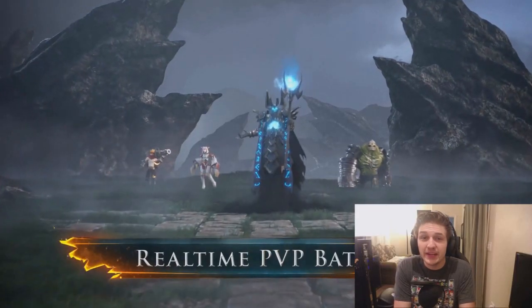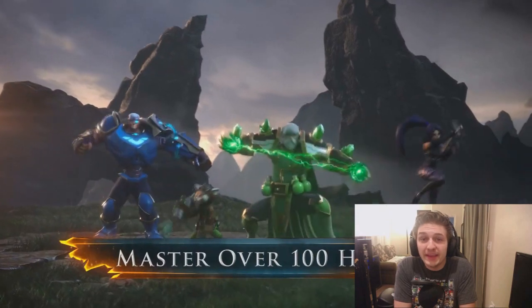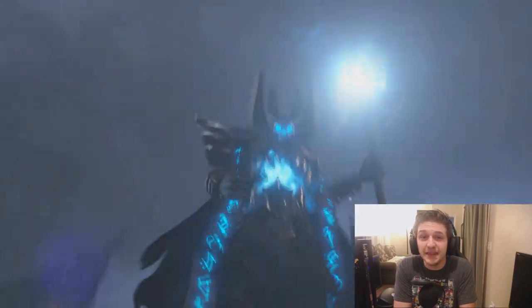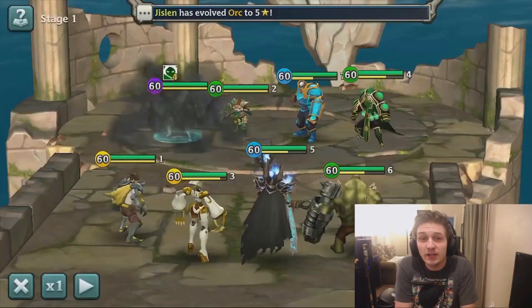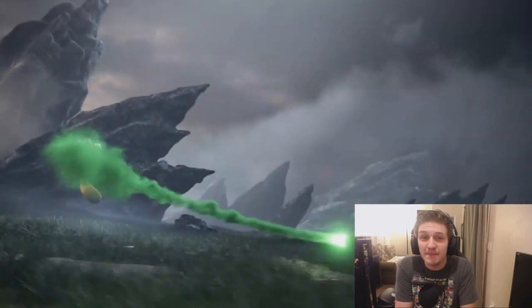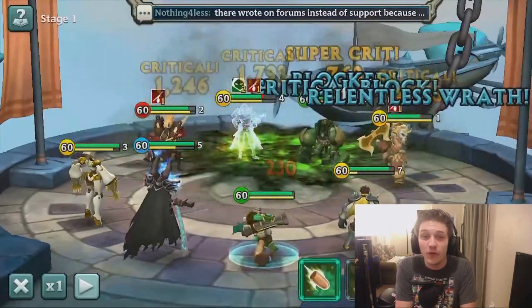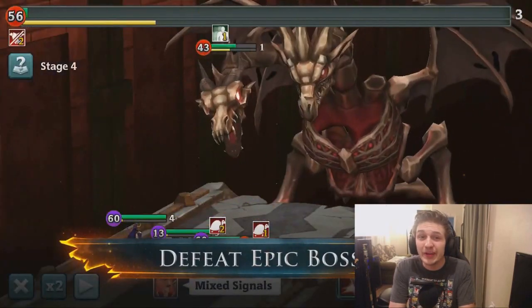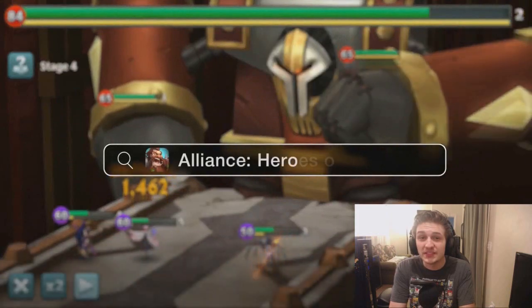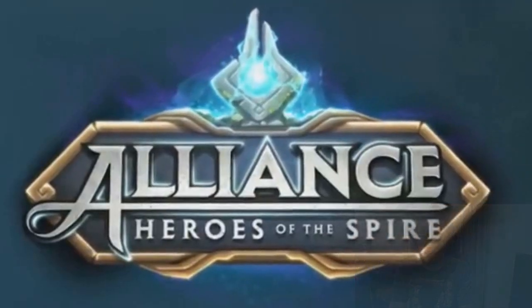375k. Before we continue, I was lucky enough to get a previous sponsor that we've had before for this video. Big thanks to Alliance for sponsoring today's video. Alliance is an RPG where you can engage in real-time PvP, fight big bosses, go on huge boss crawls, as well as pick from many different heroes which you can customize in over 10,000 different ways. The game is fun and easy to get into, so if you want to try it out for free today, you will get an instant 50,000 gold as well as 50 gems. So why not try Alliance out for free today? Thanks again to today's sponsor.